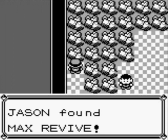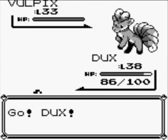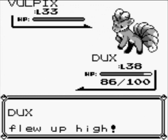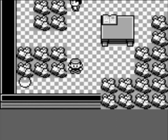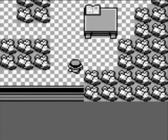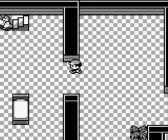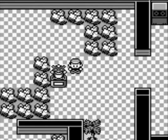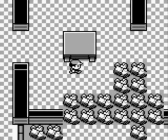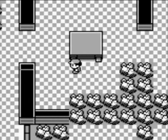Max Revive — there's another special item right there. Another Vulpix. Here's the floor that we need to get to in order to get through to the basement area. We do need to get to the basement in order to get the secret key that we need for the gym.